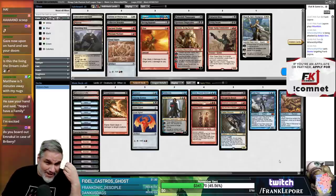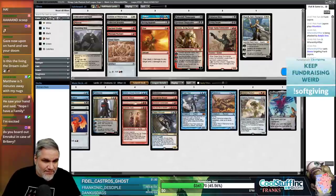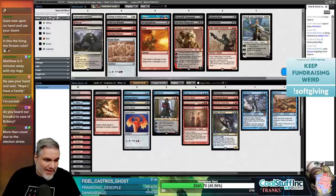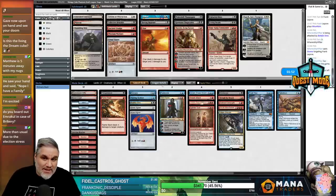If I don't see a Bribery I'm not going to board out Bribery just because they have a blue deck. If they have a Bribery they're going to play it - it's not like they're boarding it in against our Emrakul. I'm just going to submit since we haven't seen enough to make a sideboard distinction.